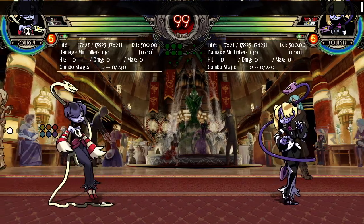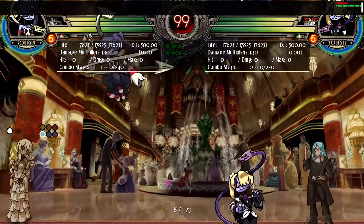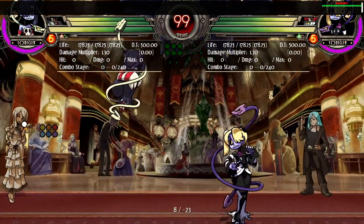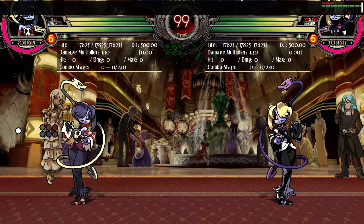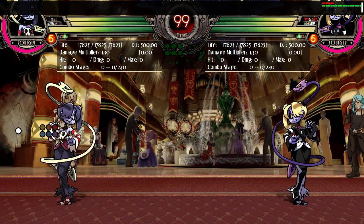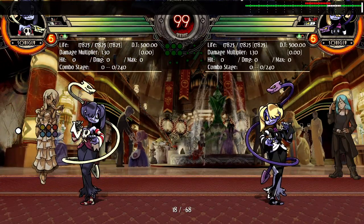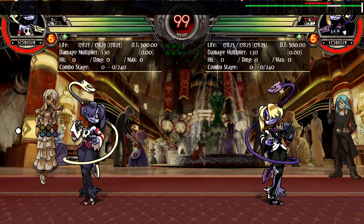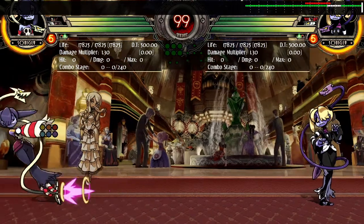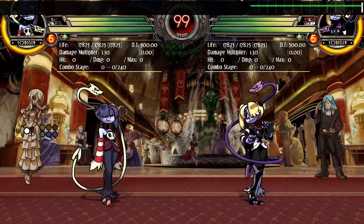Squiggly will usually be in the air throwing out jumping light kick because it's so fast, has a great hitbox, good priority, and you can confirm with it. She'll be doing that a lot. Usually what you want to do is have an assist that's a good anti-air, or just know your anti-airs. You have to protect the skies. If you're not trying to meet Squiggly in the air, she'll be doing her charges, so you need to be active on the ground while covering the air.